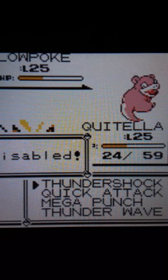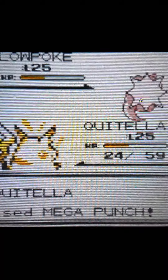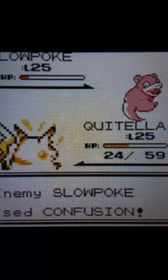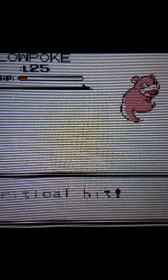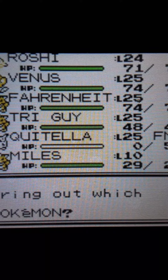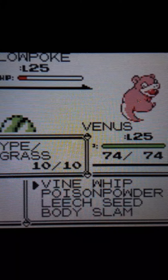Slowpoke has a really good special. Don't disable my Thundershock! I like that it tells you the move is disabled — why couldn't they keep that in later games? If you kill Quitella I'm gonna be mad. You're so slow! I'm gonna have to heal him up between parts because I don't want him to fall behind.